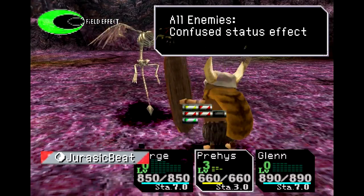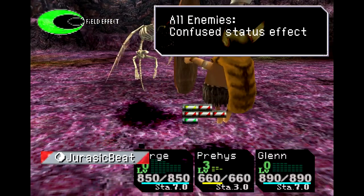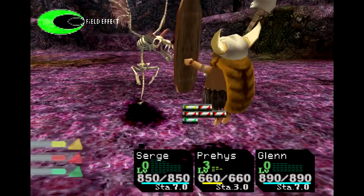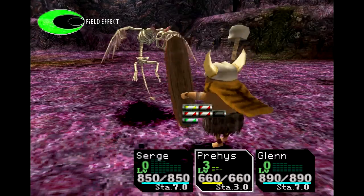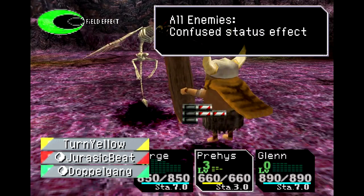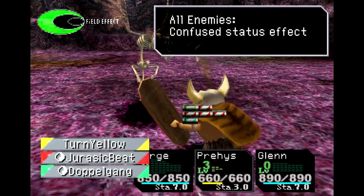We do have access to a lot of Jurassic Beats, which inflicts confusion on all of our enemies, although it doesn't always work that well. We have four of them total: one at level 1, two at level 2, and one at level 3. Outside of that, all we have is Turn Yellow, so it's good for damage but not too much more than that.